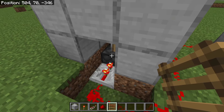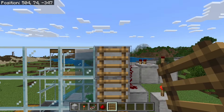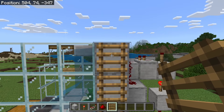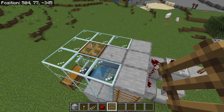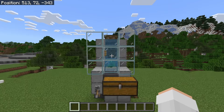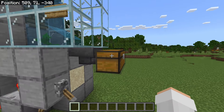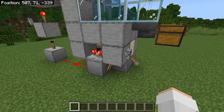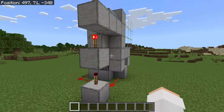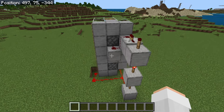The final step is to place 6 ladders over here. Those ladders will allow you to easily access the top of the farm, which will allow you to replant the kelp if it ever breaks. I am now going to do a quick fly-around so you can check and make sure you've built this farm correctly. Over here there should be the kelp's chamber. Over here there should be the hopper and collection chest. This side should have the redstone clock. The back should have this redstone. Finally, this side should have this redstone.